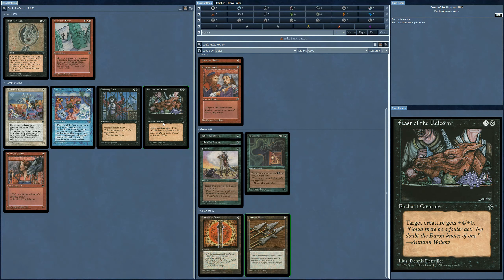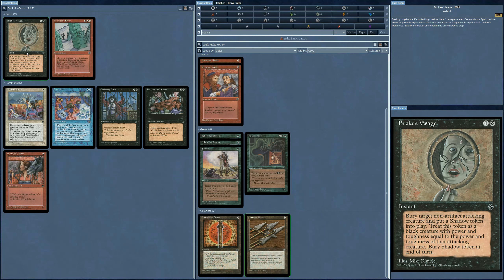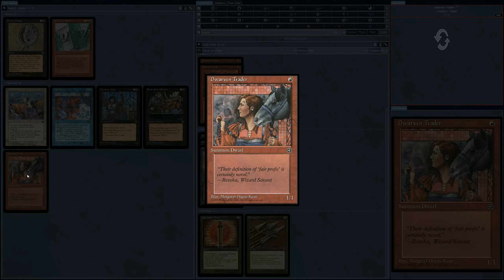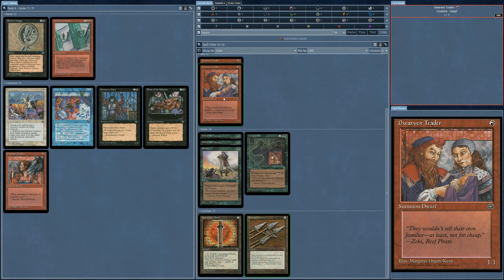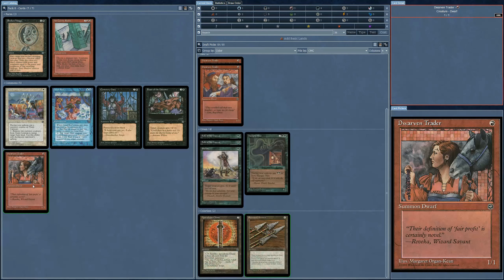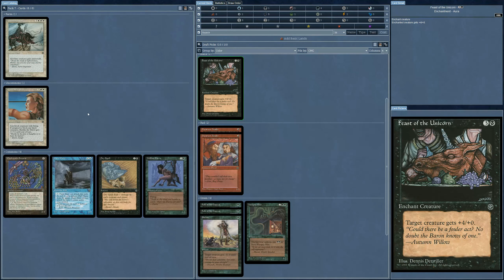Now we've got Feast of the Unicorn — a great card if I'm going to get into black. Broken Visage is also not bad. And there's another Dwarven Trader — that is so tempting because I'm going to have the theme here: Dwarven Traders running amok. You can imagine how scared the AI is going to be when they see a dwarf with a horse running at them. Should I dabble in black? That might be worth it — I'm going to take it.